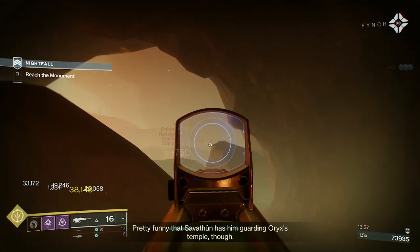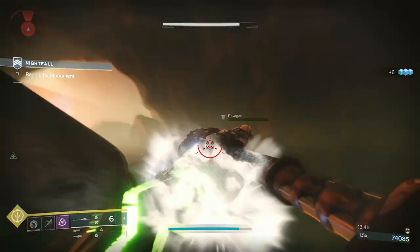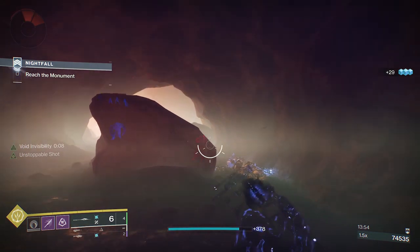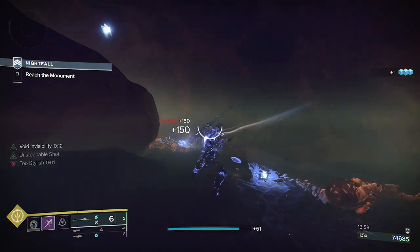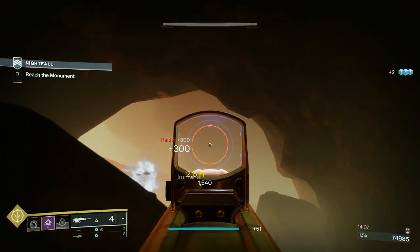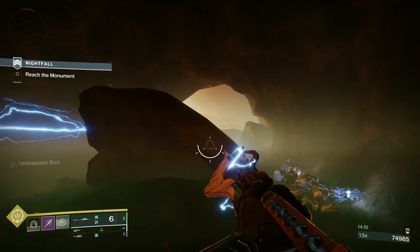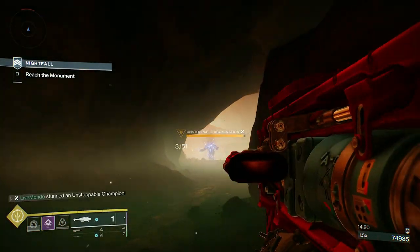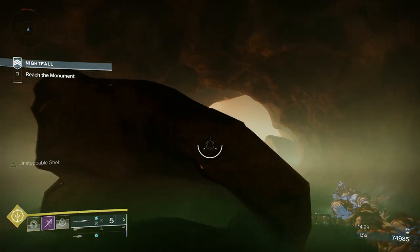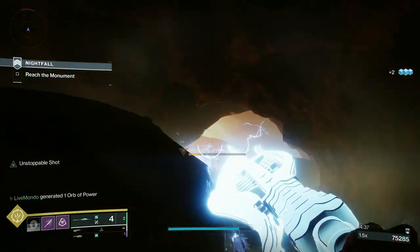Here we've got an Unstoppable. I think this might be our first unstoppable — there are only two Unstoppables in this that I can think of. It's all Barrier otherwise. The Unstoppable is on the other side of the rock. I'm going to take out these guys here first, and then take out some of these Stalkers up top. Stop the ogre — we don't want to kill him, just get him as low as we can. Now stop him again and we can run over, Lucent finisher, finish him, get a brick of heavy and go invisible.